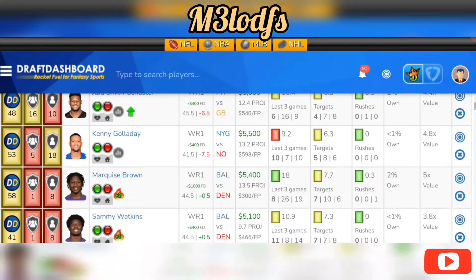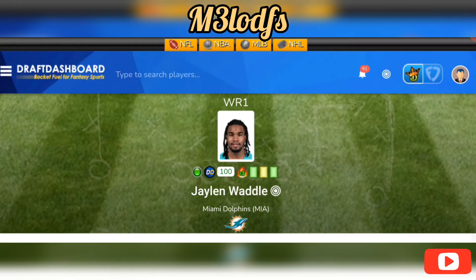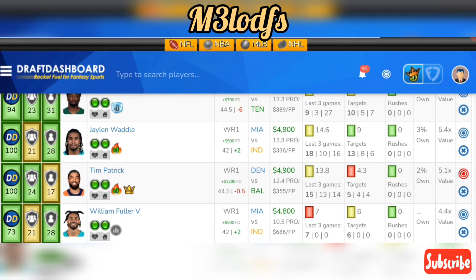Another receiver play: Jaylen Waddle at $4,900 on DraftKings, $5,400 on FanDuel, averaging 14.6 fantasy points per game for the season. He had 13 targets last game, averaging 8.7 targets and 7.3 receptions for the season. The Colts are allowing 175 receiving yards so far for the season with 2.3 touchdowns allowed. Jaylen Waddle is a great value play for week four.